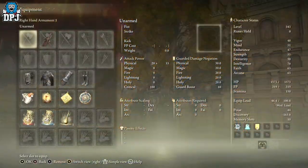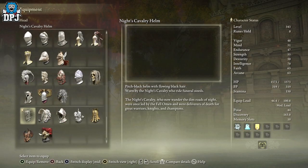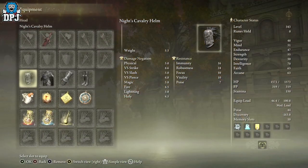Before we go into where this is actually obtained, let me show you its actual stats. It's a pitch black helm with flowing black hair, worn by the Knight's Cavalry who ride funeral steeds. The Knight's Cavalry who now wander the dim roads of night were once led by a foul omen and were deliverers of death for great warriors, knights, and champions. How cool does that sound? Not bad armor at all.